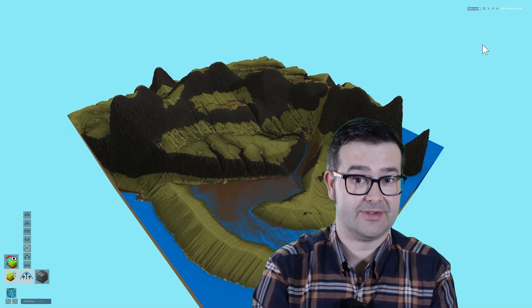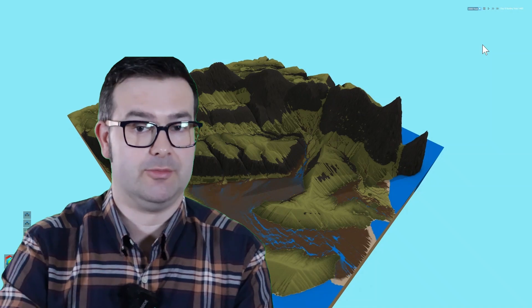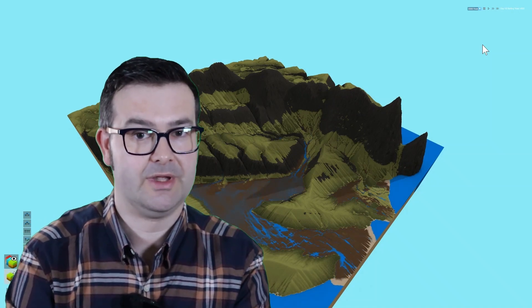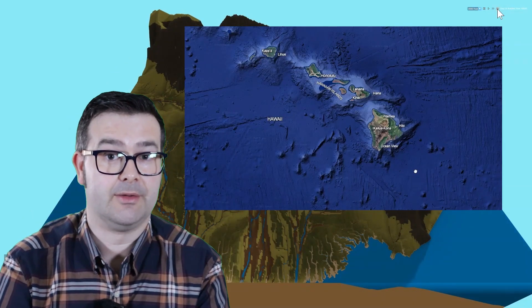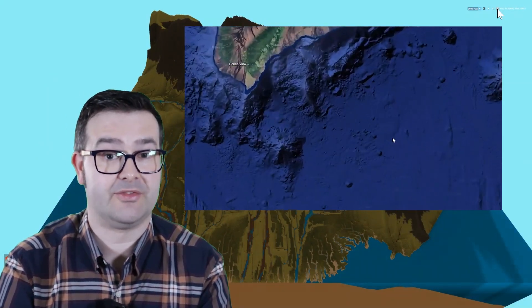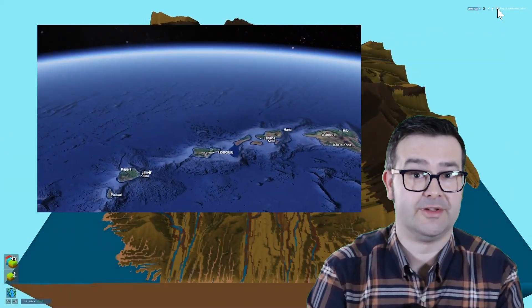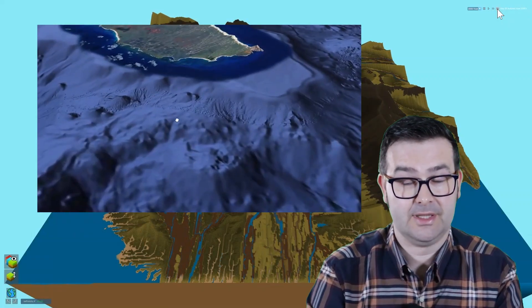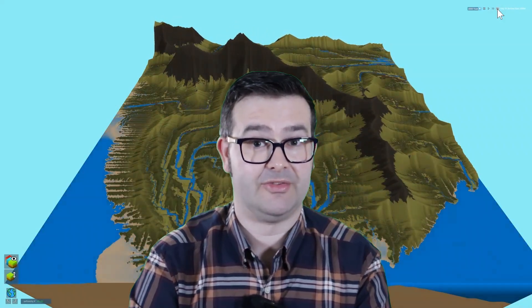What I want to try and recreate is the type of landscape evolution you'll see on a volcanic island chain — think Hawaii or the Canaries. These are formed when tectonic plates move over mantle plumes full of magma, creating volcanoes that build islands. As the plate moves, the island moves away from the plume, volcanic activity stops, and that long process of erosion and degradation begins. In the Hawaiian chain, the youngest and largest island — the Big Island — began forming 400,000 years ago and is still growing, while the oldest island, Niihau, is nearly five million years old and much lower and flatter. Let's leave this running and see what happens.